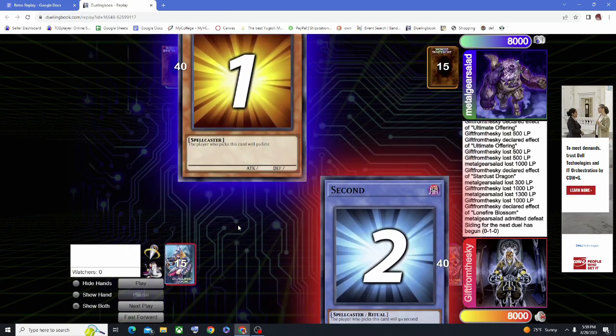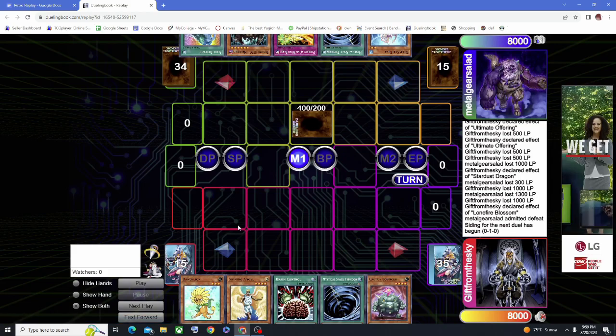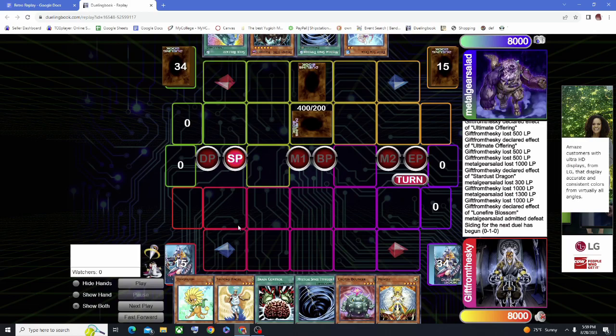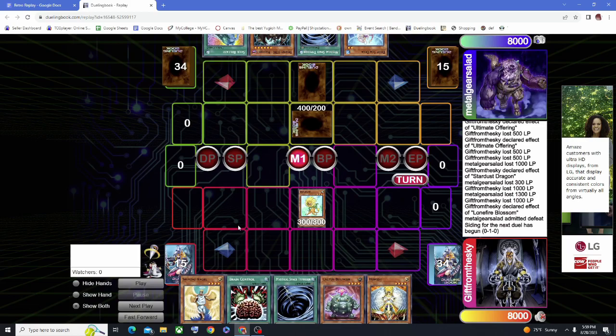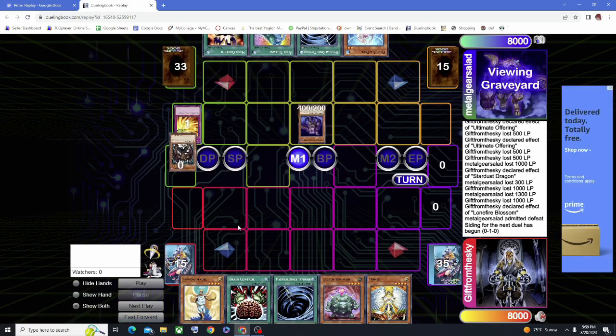Game 2 starts. I open up pretty slow but I do have a Recruiter in hand, which is nice. He sets his Plague Spreader Zombie. I'm thinking it might be a Raikou, even though I know he's playing D.V.A. Heroes — I don't know if he's on Raikou, so I always give the benefit of the doubt. I summon the Dandelion because I don't really care if he responds. I attack into his Plague Spreader Zombie to bait out the Raikou. He Wing Blasts and discards the Malicious, which pretty much eggs me on to believe it's not a Raikou — it might be Plague Spreader Zombie.